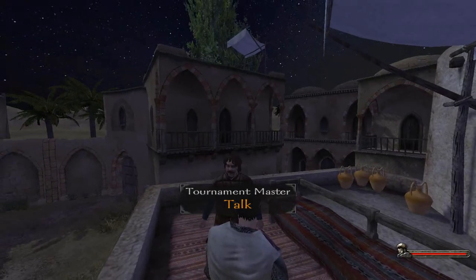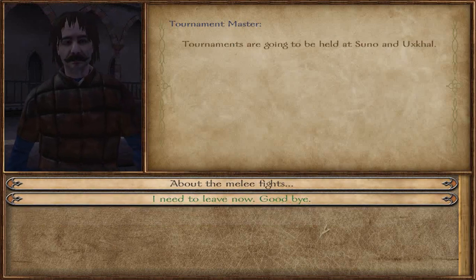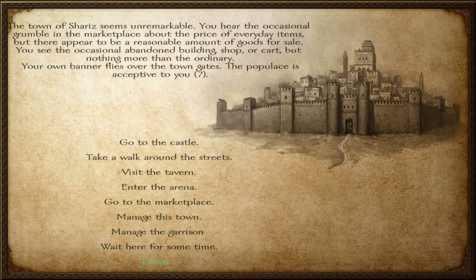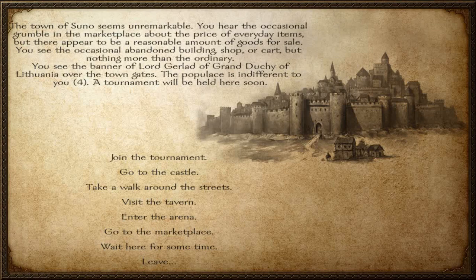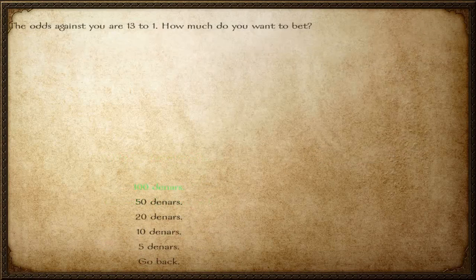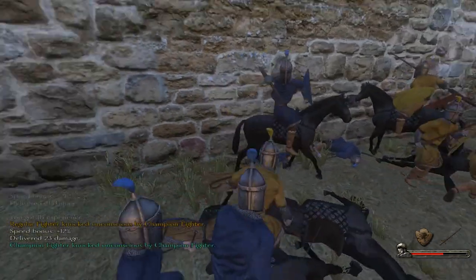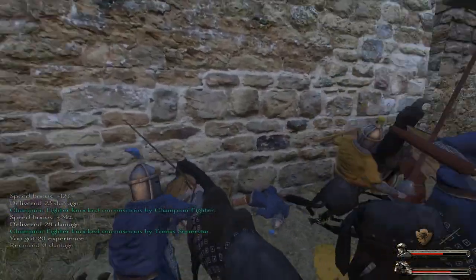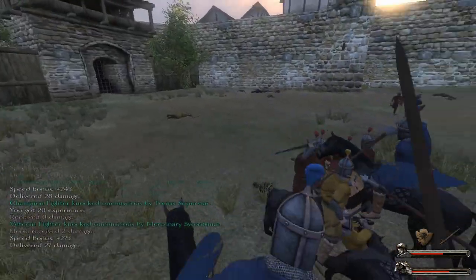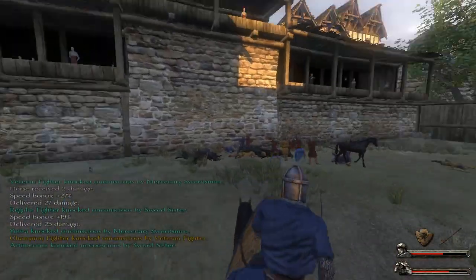The third option is tournaments. You can ask the tournament master in the arena where the next tournament will be held and in which town of Calradia. We can see tournaments are going to be held in Uxkhal and Suno. Pick Suno and enjoy the tournament. You need to place the maximum bet before every round, and make sure you are good enough to win, because there can be tough situations where two or three opponents attack you at once.